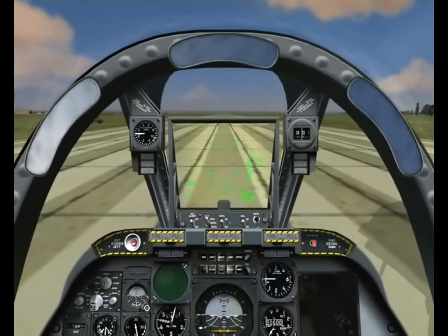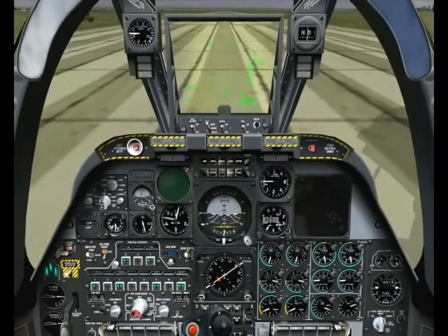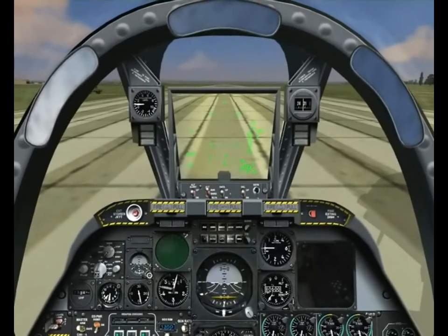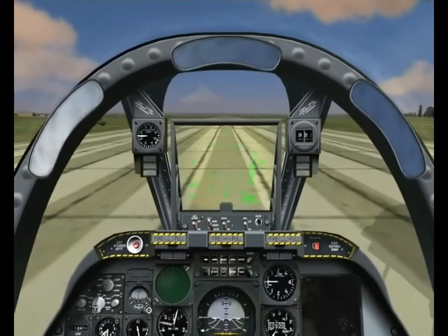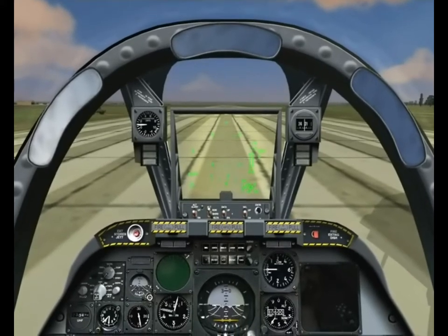For now, just sit back and relax while I get us off the ground. A few notes: you can pause the mission at any time with the S key — that would be especially helpful if you are trying to read the text. To take control of the aircraft at any time, press the CTRL and Q keys. To exit this mission completely, press the ESC key.